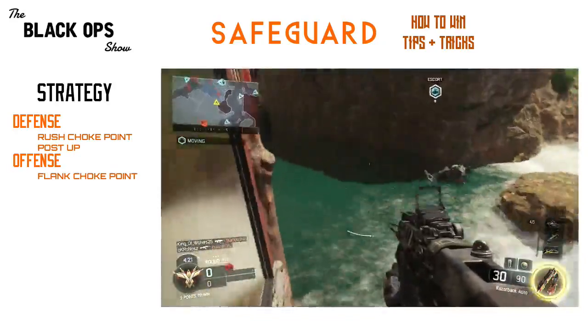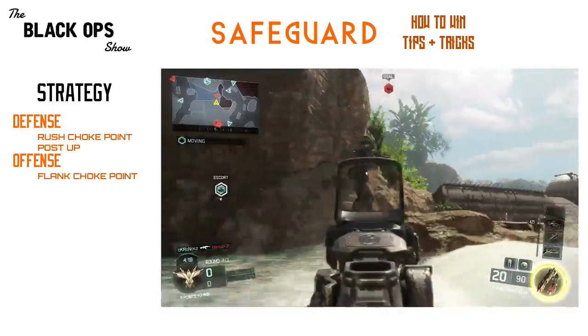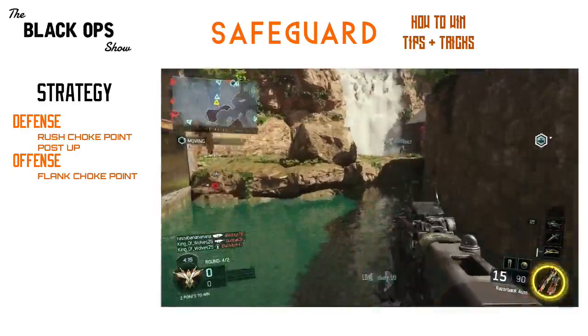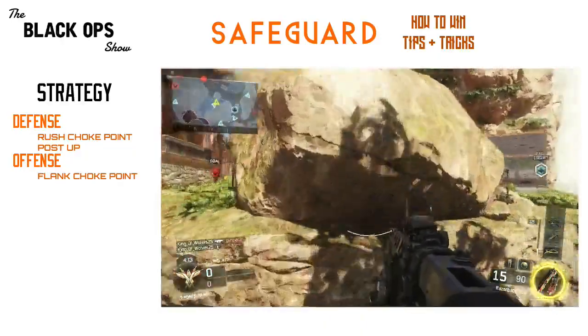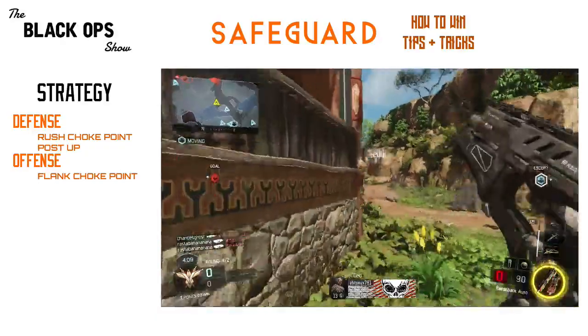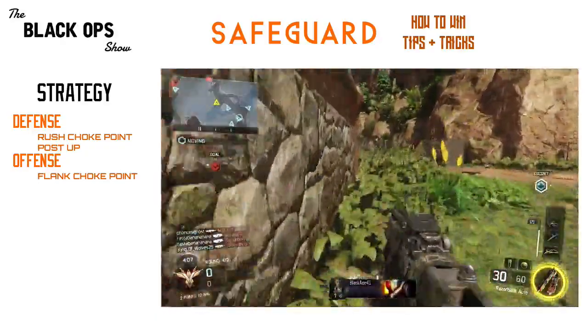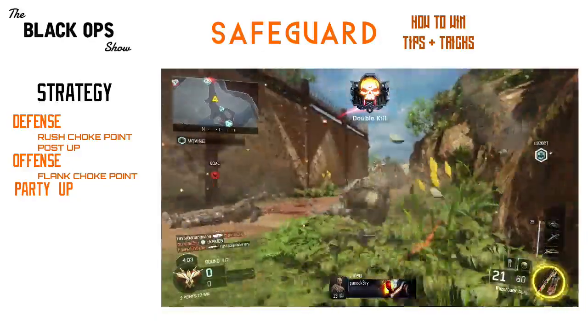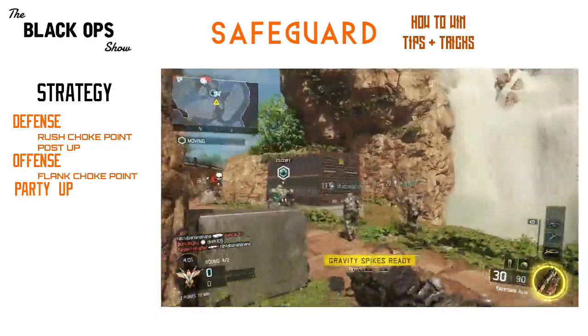The robot has a fixed path that it travels on, so if you know that path, you can predict where enemies will be and where they're going to come from. Since the objective is to collectively walk the drone to the end zone, there is no better way to ensure victory than partying up. Together, you'll be able to dictate who is escorting the robot, who is clearing a path, and who is watching the flank.